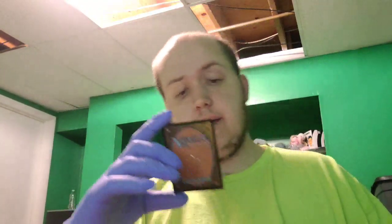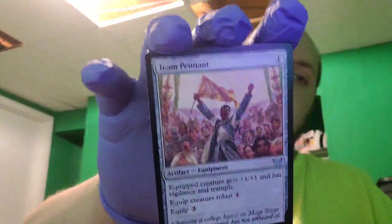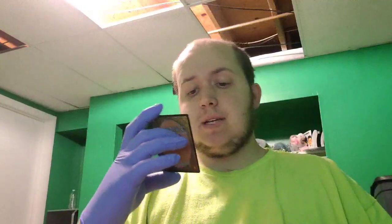This is an artifact equipment: equipped creature gets plus one, plus one and has vigilance and trample. To equip a creature token, costs one mana; to equip a non-token creature, costs three mana. Then Zephyr Boots — artifact equipment: equipped creature has flying. Whenever the equipped creature deals combat damage to a player, draw a card then discard a card. To equip it costs two mana.